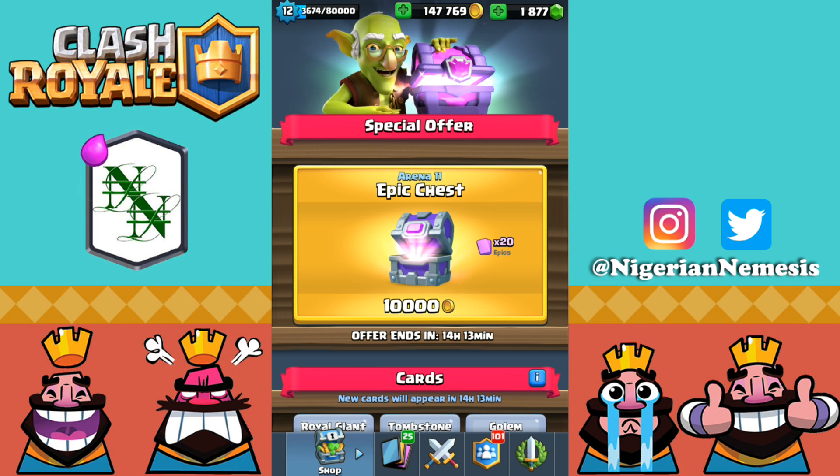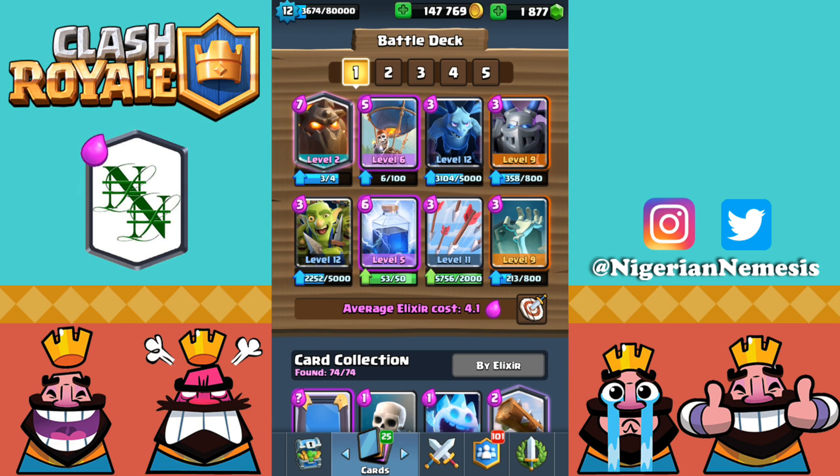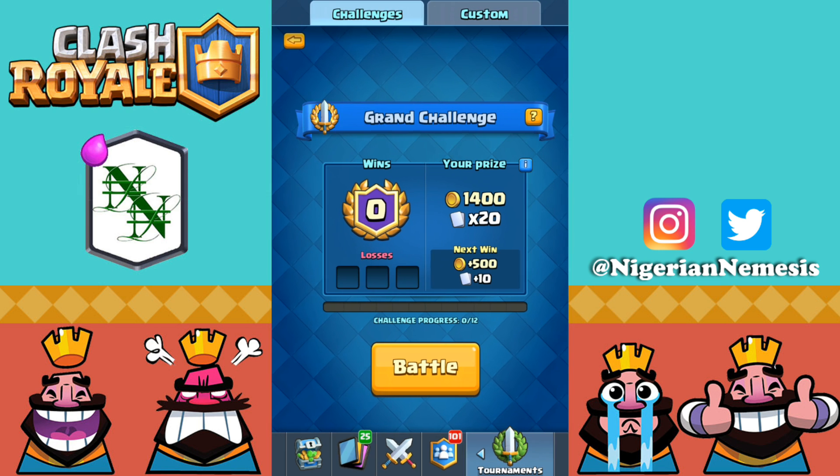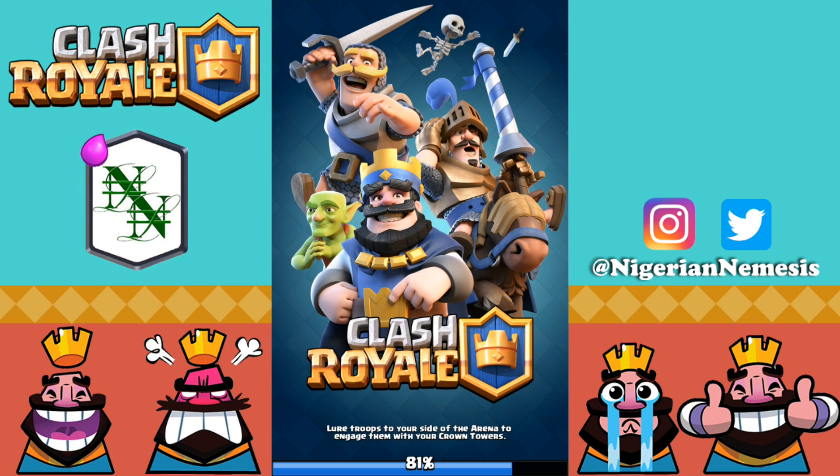For these next three chests I'll be opening them in between each battle. For today's video we're going to run a lava hound balloon combination. I haven't run lava hound recently because everyone and their mother is running the executioner and tornado combination — it is so hard to get a lava hound loon to the tower when all you need is an executioner and tornado, just eight elixir, to stop a 13-15 elixir push.